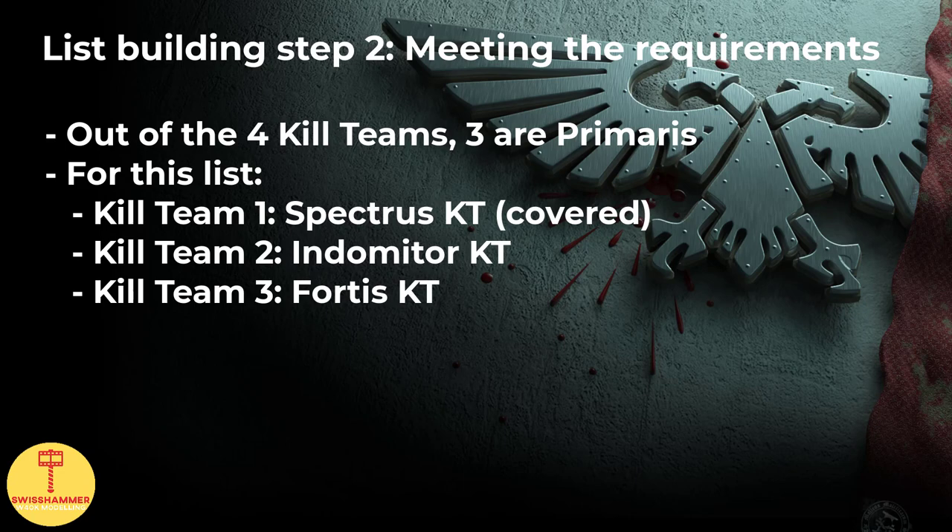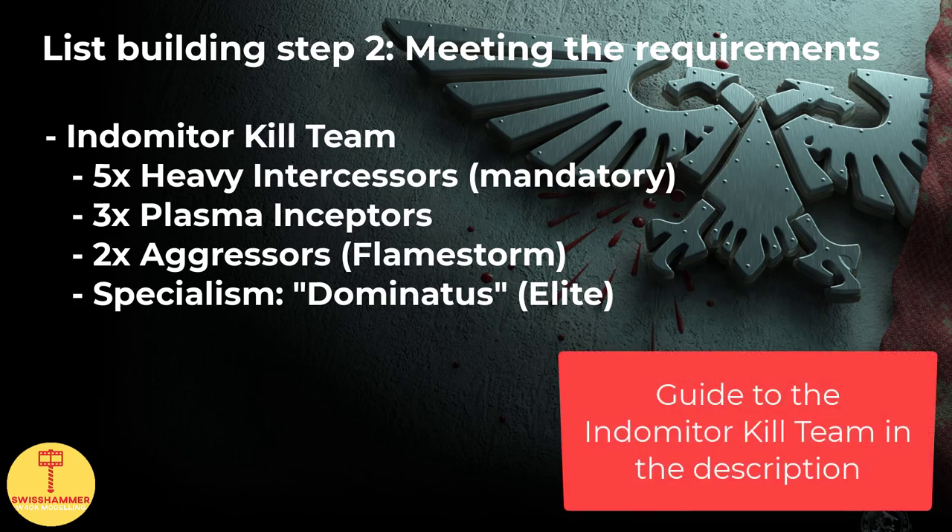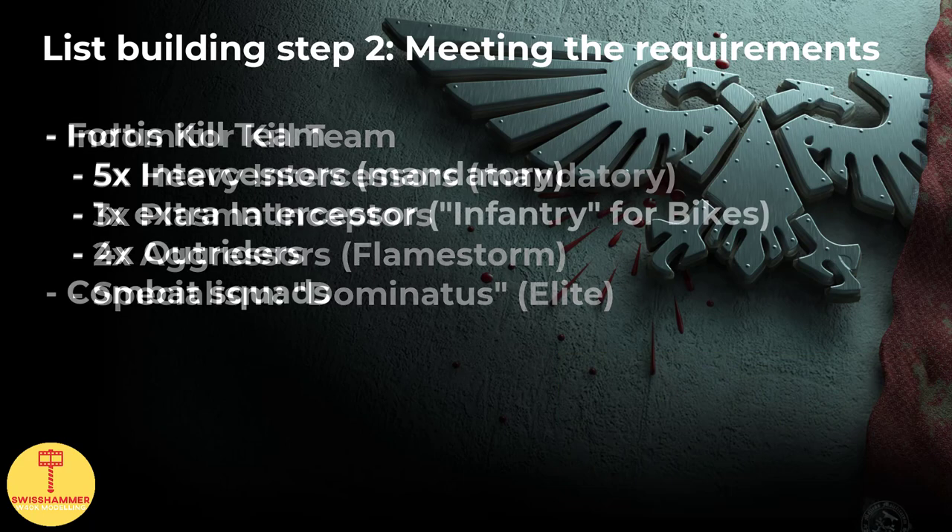With the Spectrus Kill Team already covered, the next pick would be the Indometer Kill Team, consisting of 5 Heavy Intercessors, 3 Plasma Inceptors, and 2 Flamestorm Aggressors. They also get the Dominator Specialism on top. The combination of this kill team with the re-rolls from the Captain, the Specialism, the Dominus Aegis 5+ invulnerable save, Fortified with Contempt, Feel No Pain, and the Apothecary being able to heal or bring back models is going to make them a nightmare to shift. As they are slow, they are ideally pulled with the Beacon Angelis. The idea is that because we are sticking to Primaris only units, we generally lack the wargear flexibility the Firstborn counterparts have. The Aggressors make this kill team more flexible and add some close combat capabilities. For more information on the Indometer Kill Team, check out my guide linked in the description.